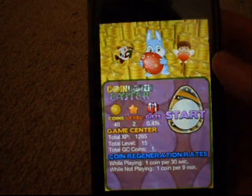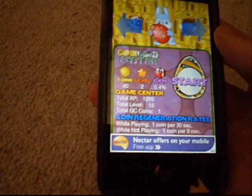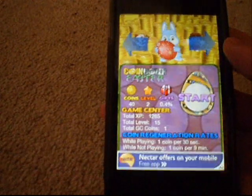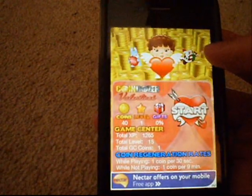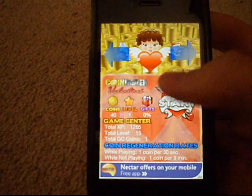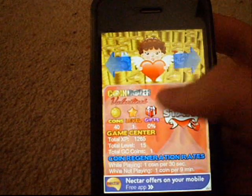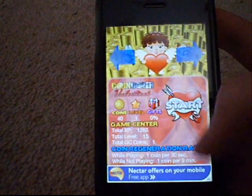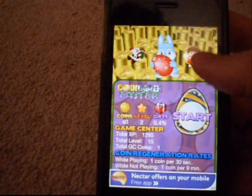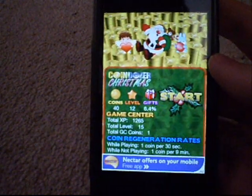That kind of reminds me of Blooms to iPhone. So it's on the App Store - this was actually Christmas originally but then they updated it and added Easter, and they've got the original Christmas and Valentine's. They completely changed this app. You've got how many coins you've got for Valentine's, level gifts, Game Center now, and coin regeneration rates at the bottom. Easter level 12, level 1, level 2 - so we're going to go through them one by one.